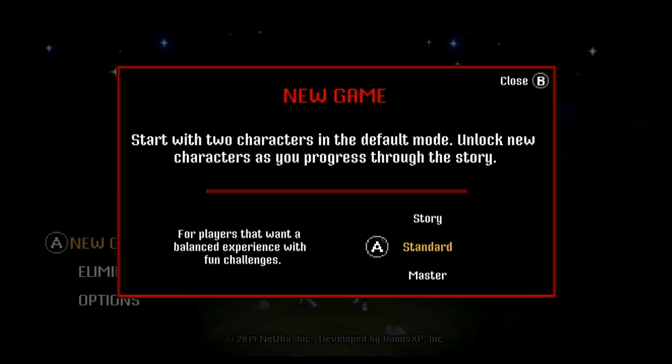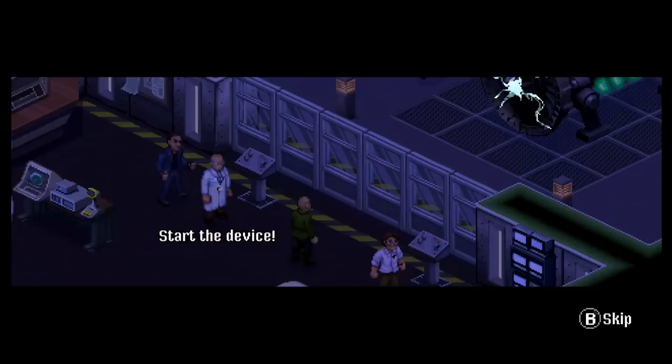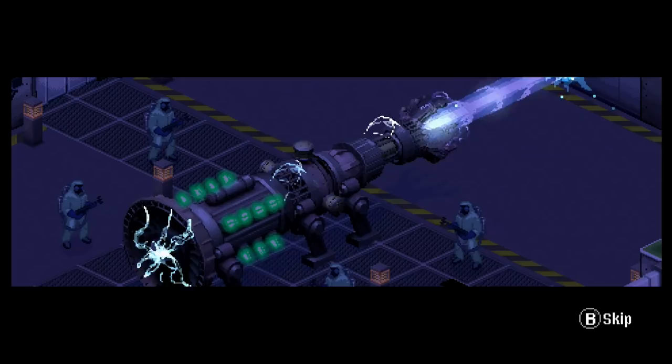We're offered 3 difficulty levels: Story, Standard, and Master. Story mode is really just easy mode - they've named it Story because it allows you to appreciate the story without really facing any threats. So I'll stick with Standard. Now I wouldn't say that spoilers are really coming up, but the game does roughly follow the plot of the season - however I'll try not to give away anything groundbreaking.